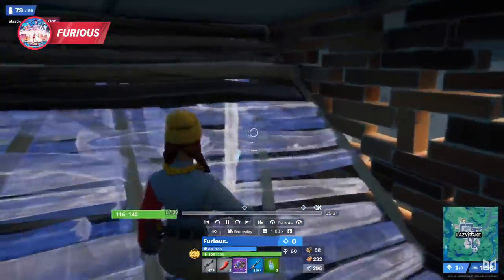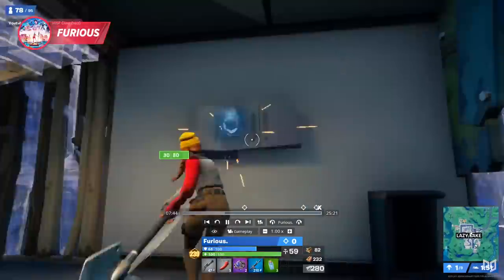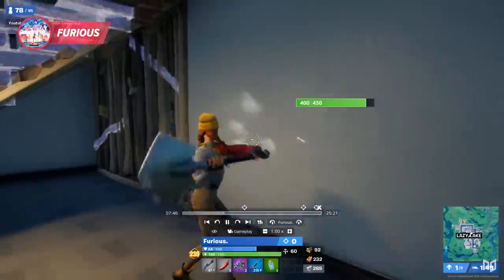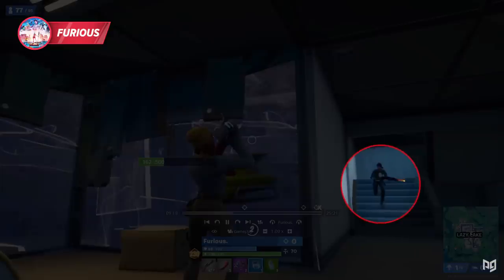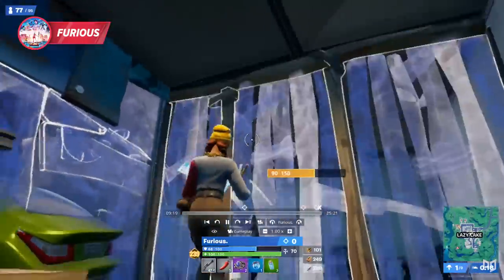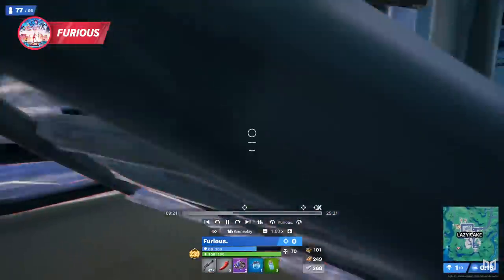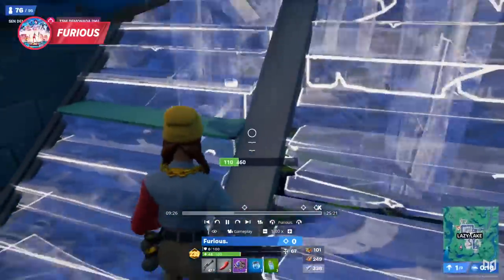Furious doesn't hit his shot and g money backs off. For the next couple of minutes, Furious keeps farming mats and working on his loadout, when sneaky g money actually returns — this time crouched to conceal his footsteps. G money bursts through and traps Furious with peace control, causing Furious to panic and shockwave. The first one doesn't work but the second one gets him to safety.